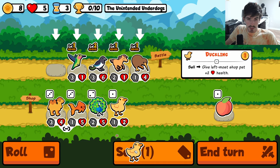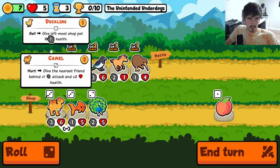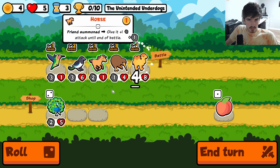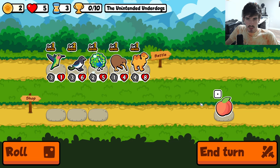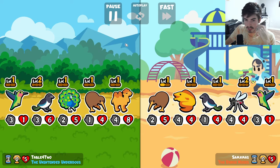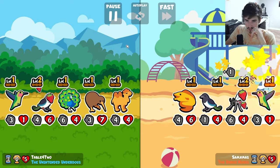This seems very good. Grab a little camel action. He's gonna buff our kiwi, who's in turn gonna buff the magpie. I think we get rid of horse here. And then we have the magpie, so we can just end turn. This seems... I don't know how we lose with this team, I'll be honest. I don't think you can.